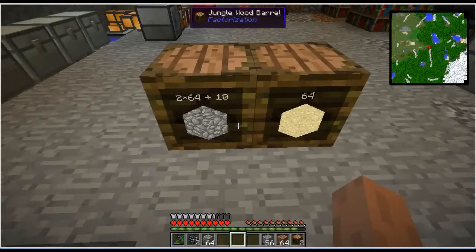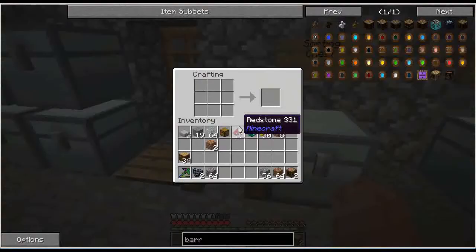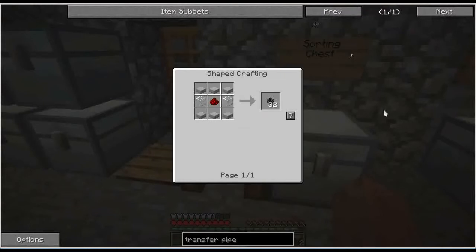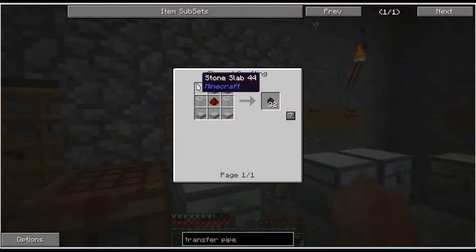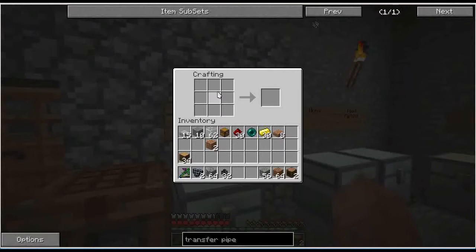I might make one for that saltpeter, in fact. The second thing we want to do is build a sorting system from Extra Utilities, using sorting pipes, transfer nodes, and other things they have. It's not expensive, but it does require an ender pearl. Other than that, it's pretty cheap to build. What we need are some transfer pipes — this is what's going to move things along the system. For that we need stone slabs, glass, and redstone. Three stone slabs on the top and bottom, glass and redstone, and we get 32 transfer pipes. Like I said, it's not an expensive system — not very fast, but balanced. It's a good early-game sorting system and it does not require power.